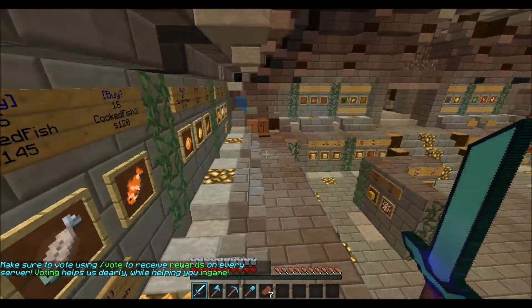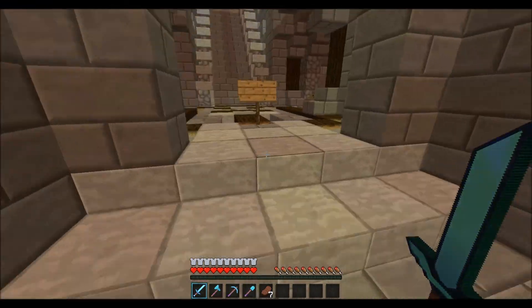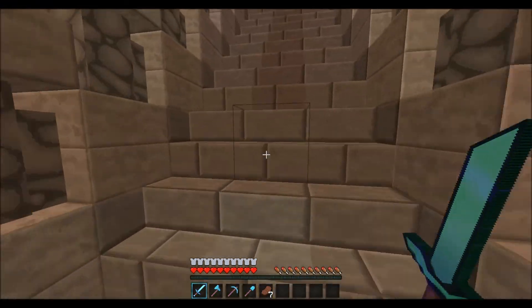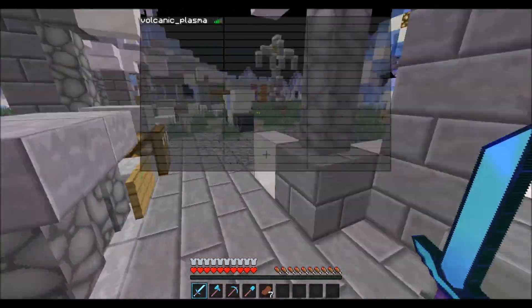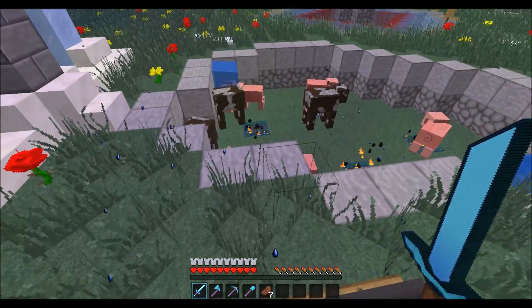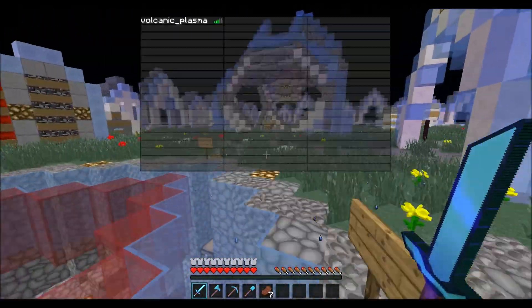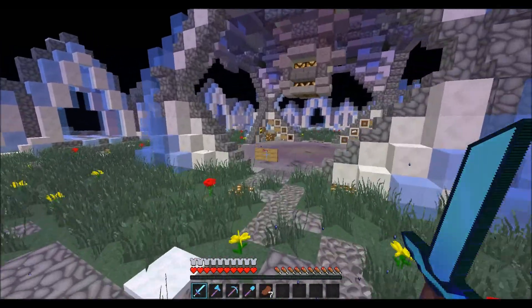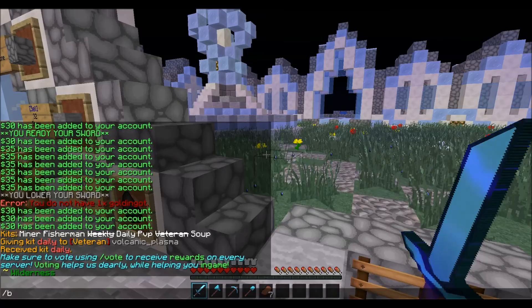You also get a kit weekly which is fantastic — you get iron armor with Protection 2 on it, it's pretty cool. They also have a little area to get food; you can sell cooked food inside the shop for money. This starter mine is an easy way to get a few bucks.